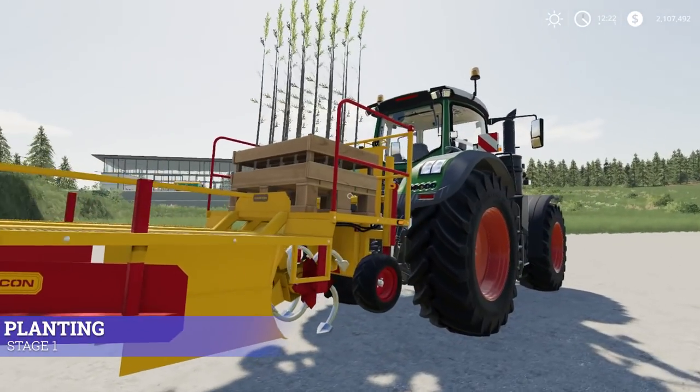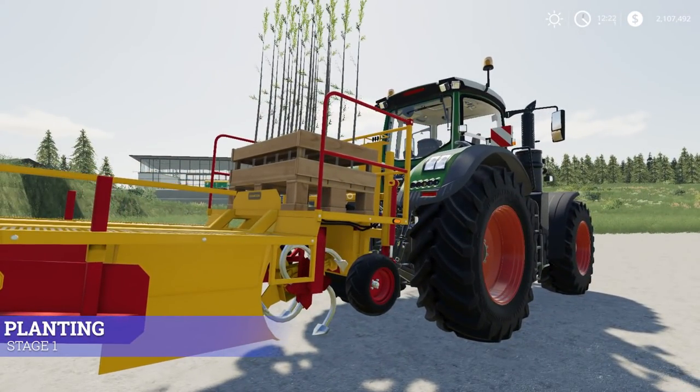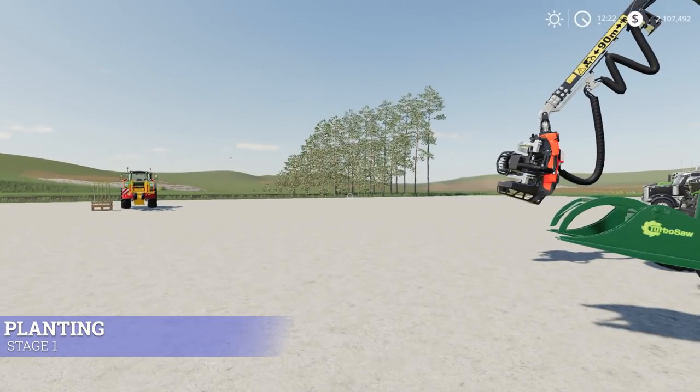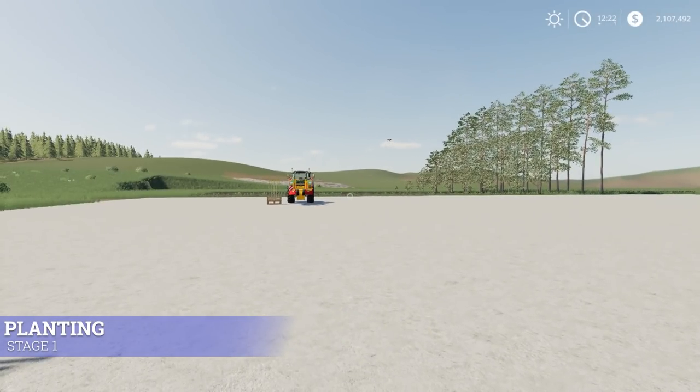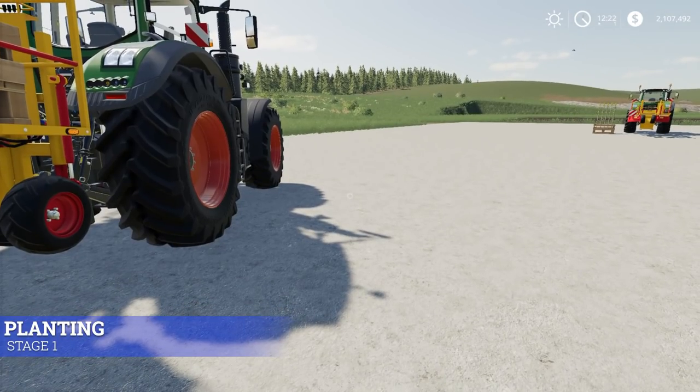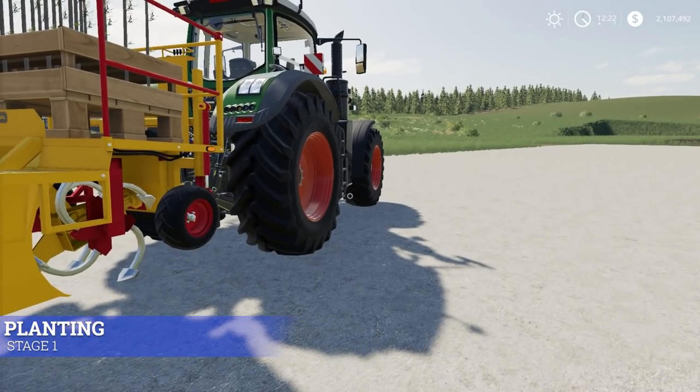This is the tree planter. It also works for poplars — I released a video on that last week, linked in the description. You can hire workers to plant saplings; however, they won't be in nice, neat rows. You can only do it in a field and it'll plant them in rows similar to poplars. The distance between each tree is set by the planter automatically.